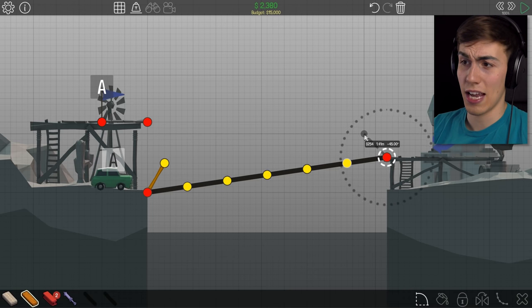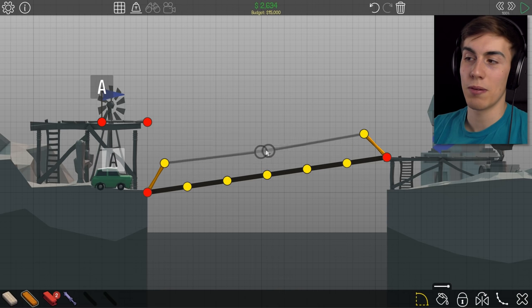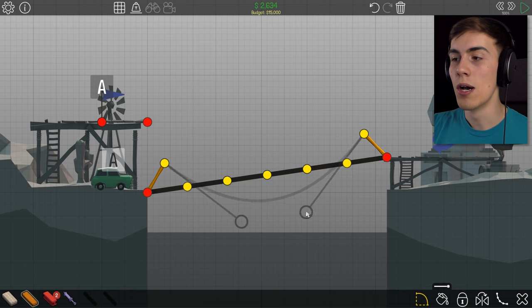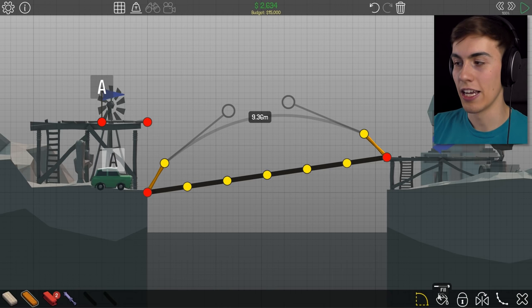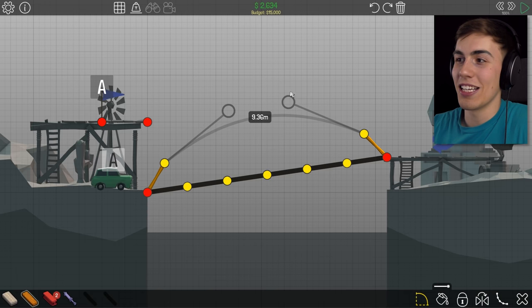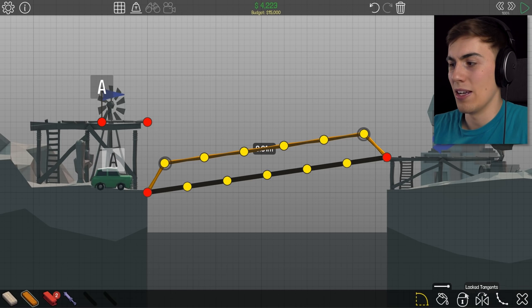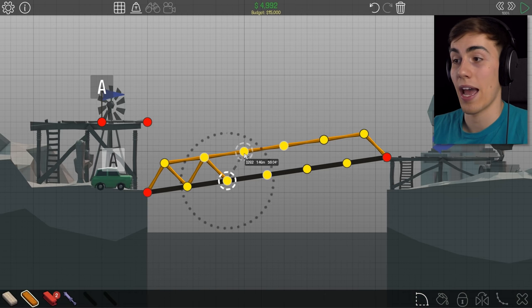I'm gonna show you something cool - something that's been added to the game pretty recently. It's called the tracing tool. All you gotta do is click on something and then click on something else, grab these things and move it however you want the bridge to look. It's mostly used for suspension bridges because suspension bridges get a little bit weird when you're trying to fill them in. You take this tool, put it wherever you want, hit the suspension button, hit fill - and look at that! You can change the maximum length too.